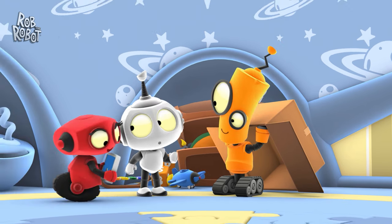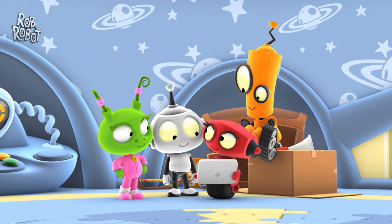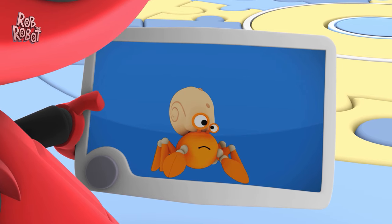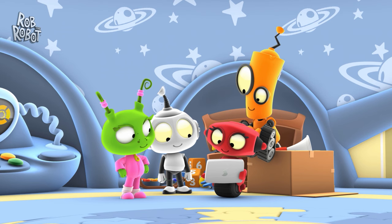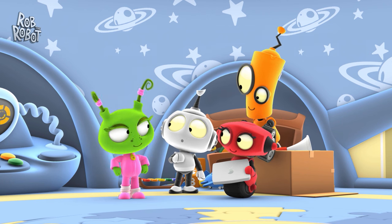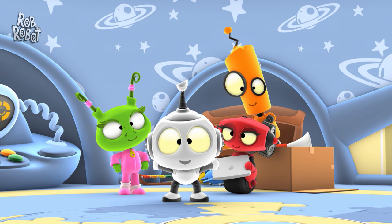A hermit crab is a type of crab who lives in a shell. Here, I'll show you. The shell protects the crab. As the crab grows, it needs to find a bigger shell to live in. If it can't find a shell, it might use whatever it can find. Like a bottle? Cool! Wow, I'd like to meet a hermit crab. Me too, and that sounds like we have a mission, and you know what that means.